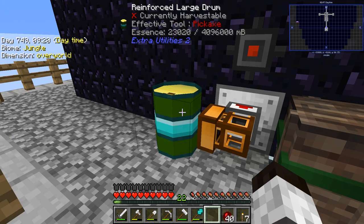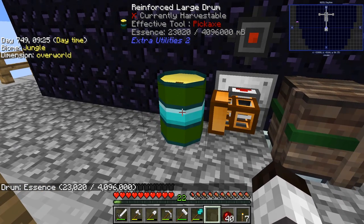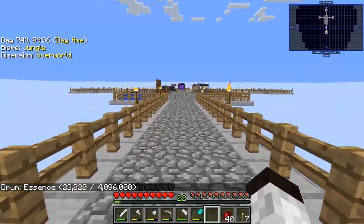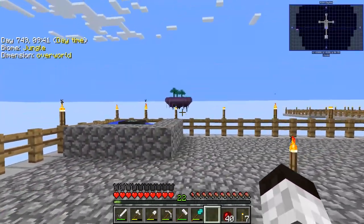The essence is going in here — we have about 23,000 out of 4 million possible. It looks like it's working so we'll just leave that on and go check every so often to see what we've got. Now I'm going to get some other supplies and head over to that slime island.